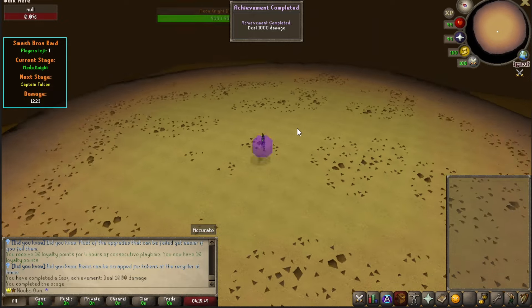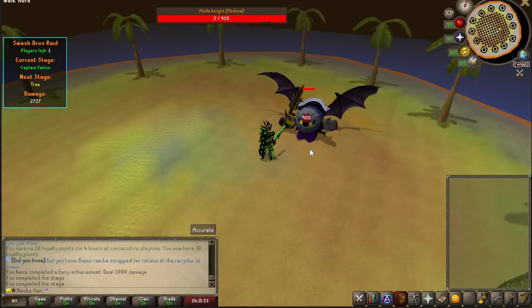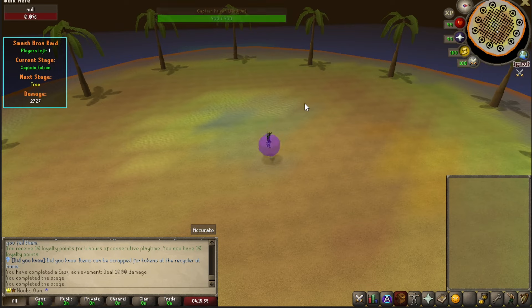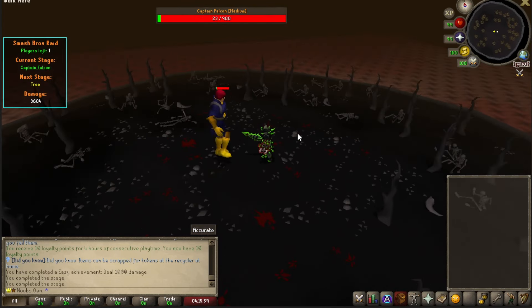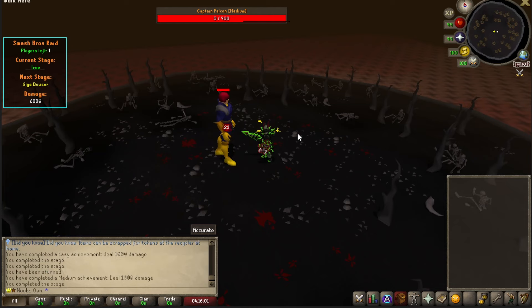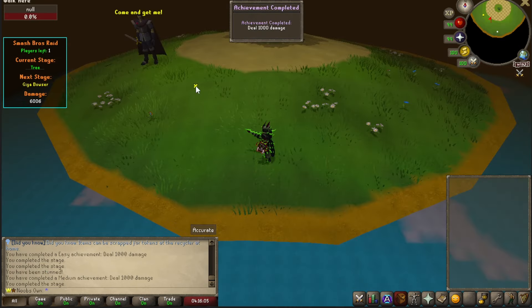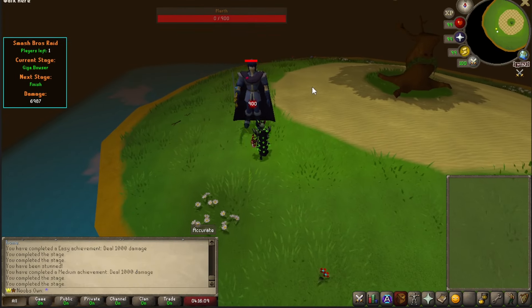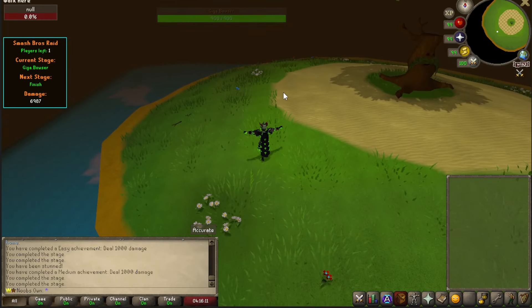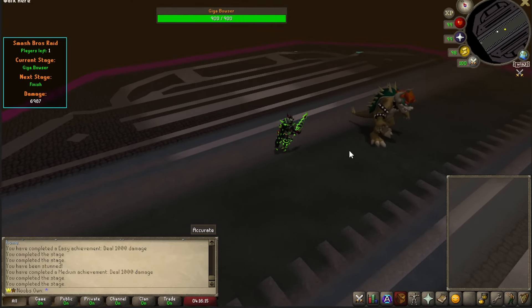I have really OP gear so it shouldn't be too difficult. If you complete the waves you will move on to the next one, and at the end you will have to fight Bowser. We're completing a bunch of achievements here while getting through this raid. After this is the final wave — Giga Bowser.